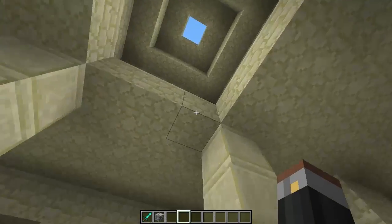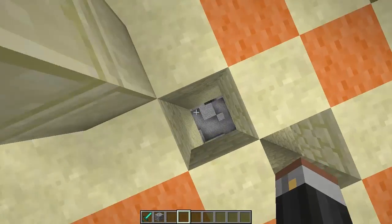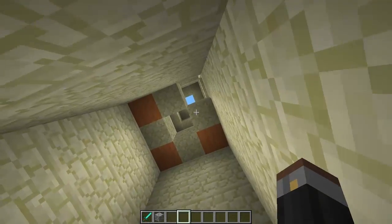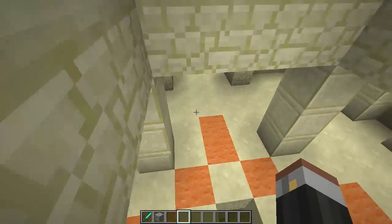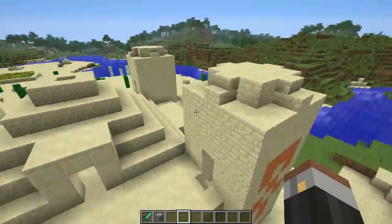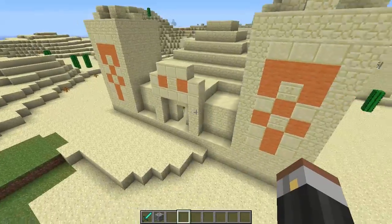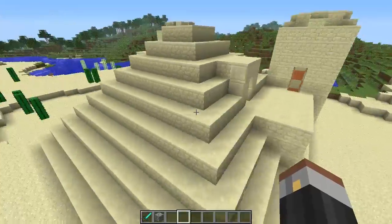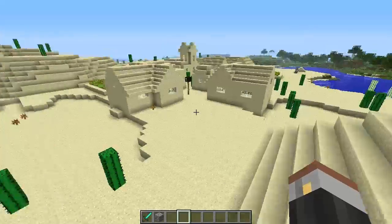Ladies and gentlemen, the new pyramid - this looks pretty damn awesome. You could actually go down the side - sneaky, didn't even think of that. So there you go, ladies and gentlemen - that is the new pyramid that has been included in the weekly snapshot. Very awesome looking, very sort of ancient Egyptian, I suppose you could almost call it. That's the new pyramid in the new weekly snapshot.